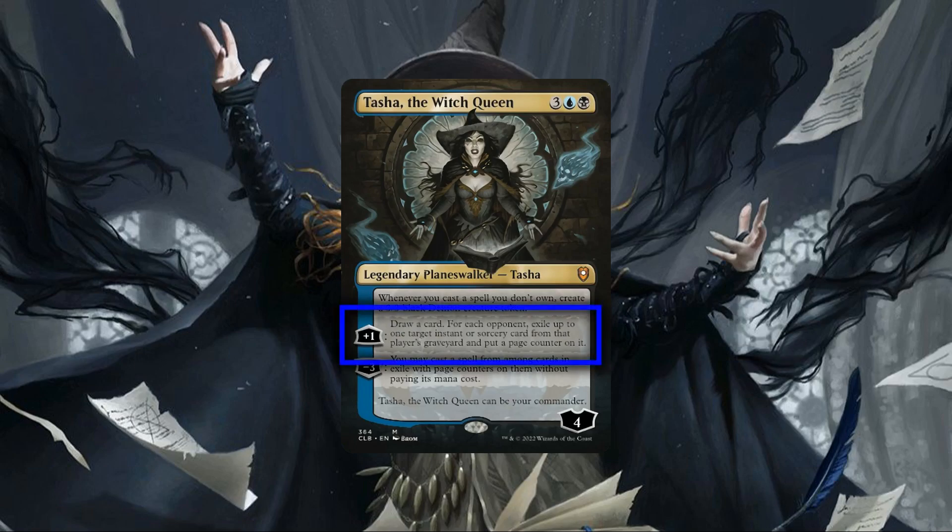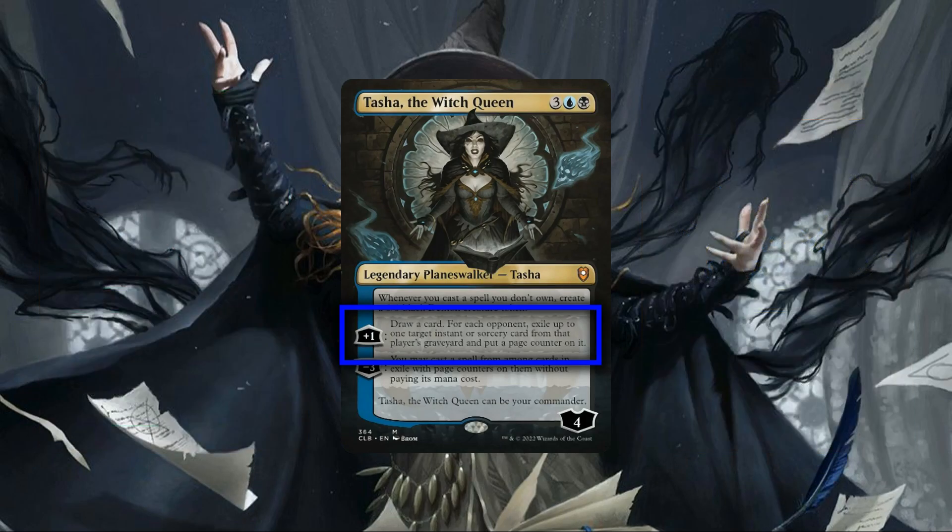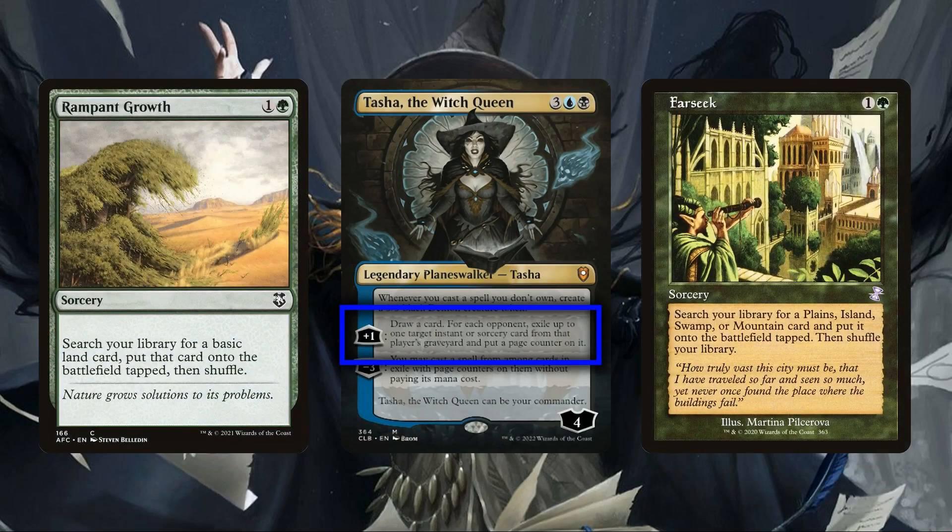Looking at her passive first, it serves as the primary payoff for her spell theft-focused playstyle, allowing us to steadily increase our board presence as we cast our opponent's cards, providing Tasha with a wall of summoned bodies to screen attacks for her as we continually rob our opponent's spells and turn them against them, which goes a long way to shore up her vulnerability as a planeswalker commander.